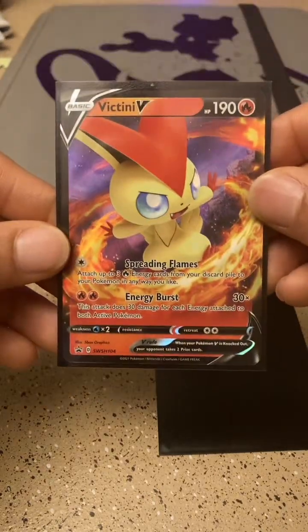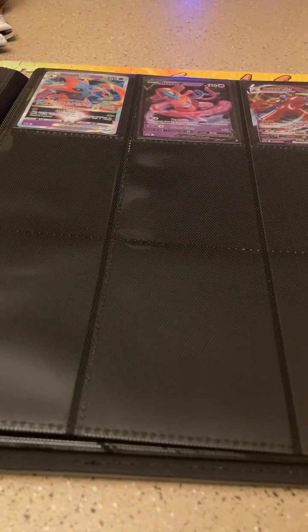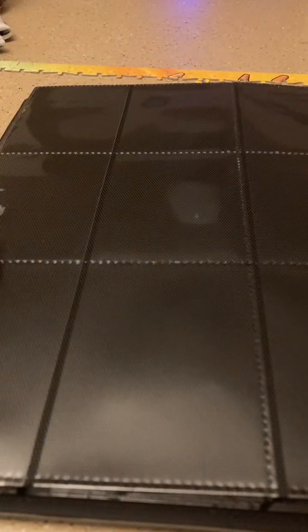Let's go ahead and add it to the collection. I filled up that other page that I put the Rowlet on, so we have to give it another page for the Victini. We'll put it right here at the top left corner, and there we go.